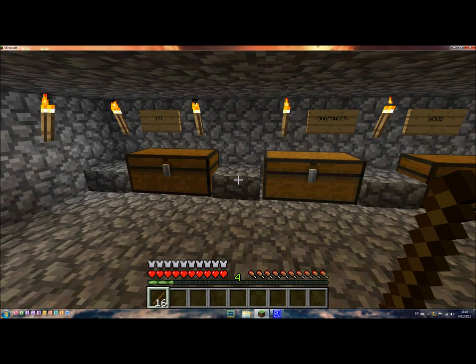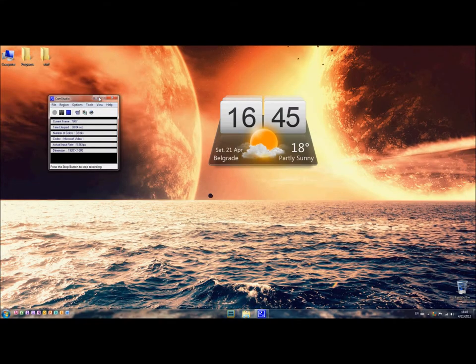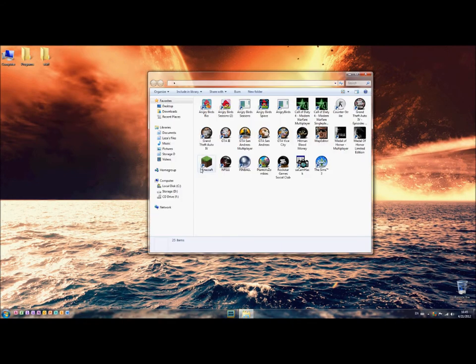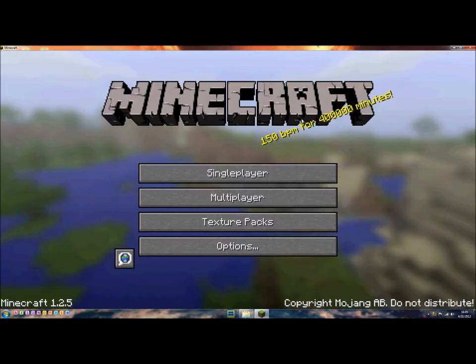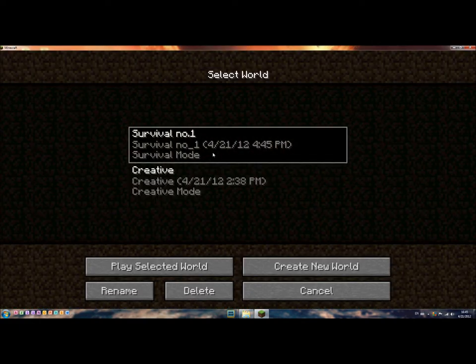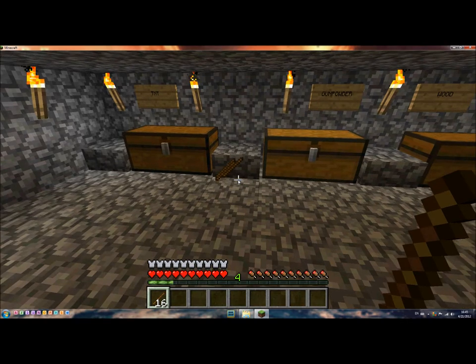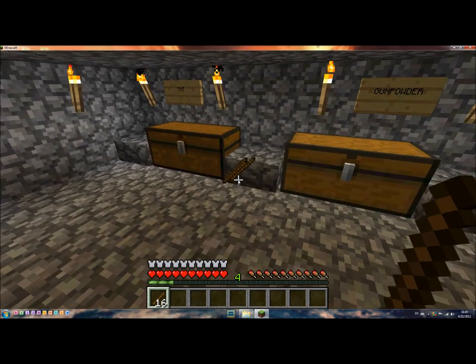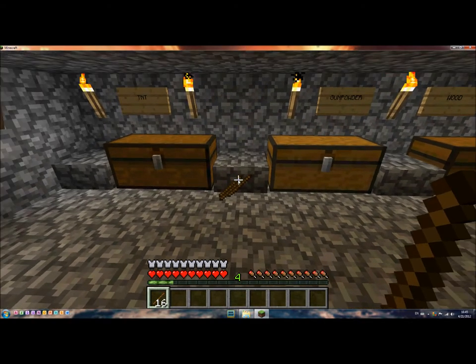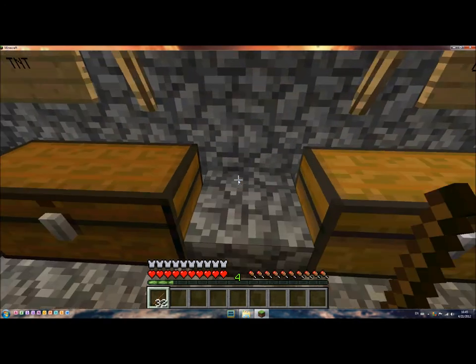Now shut the game down with ALT and F4. Go into Minecraft again, go in the same world. And you see we have 16 holding and there should be 16 on the ground. So when I pick this up it should be 32. You see?